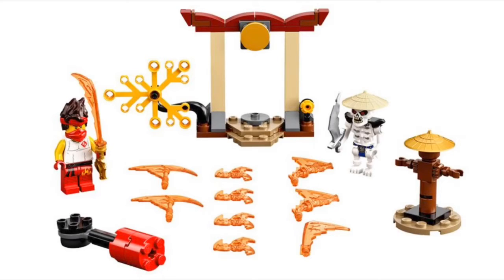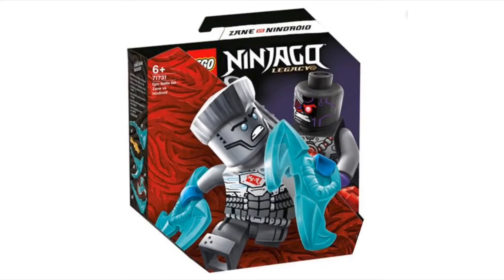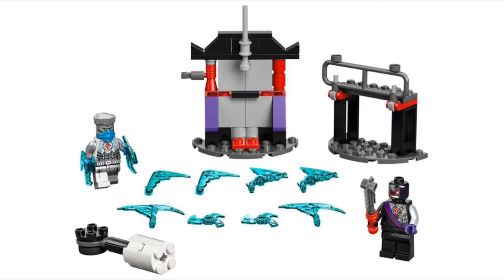Each pack will also come with an exclusive version of each ninja minifigure. The first is the Kai one, and you can see it has a new hair piece with a little headband on it. I think that looks pretty cool, but the rest of the minifigure just looks kind of awkward.